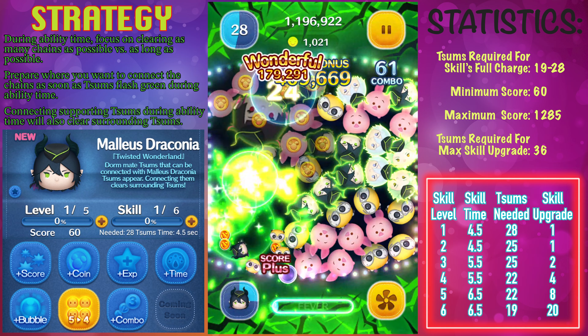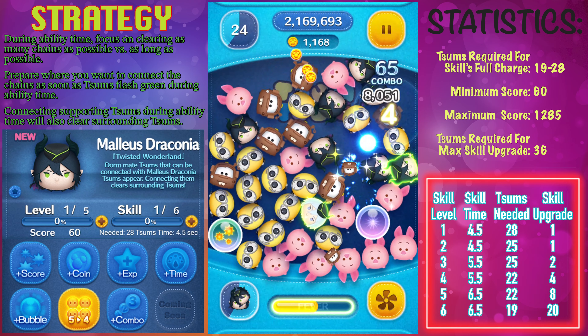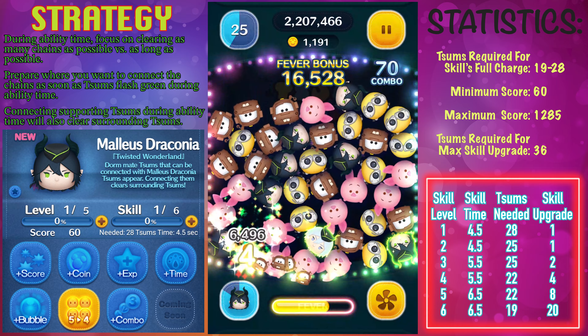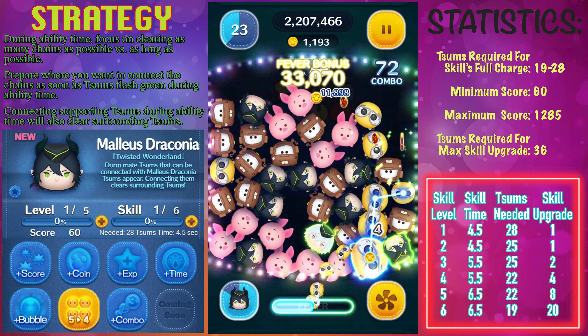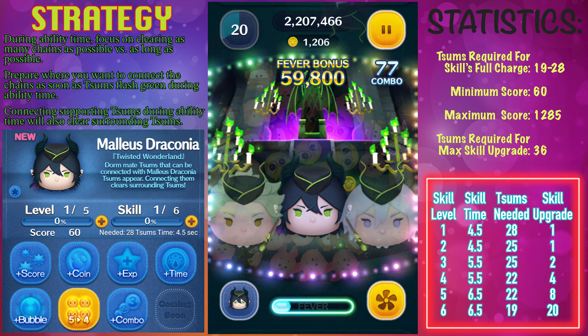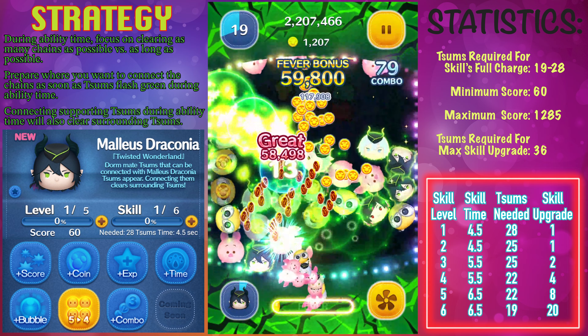At the very base of skill level 1, the ability time is going to last 4.5 seconds and you're going to need a total of 28 zooms cleared off the screen to activate the ability. But every single time you level up the skill, one of those things will change — either skill time will increase or the amount of zooms required will go down, and they're going to alternate.